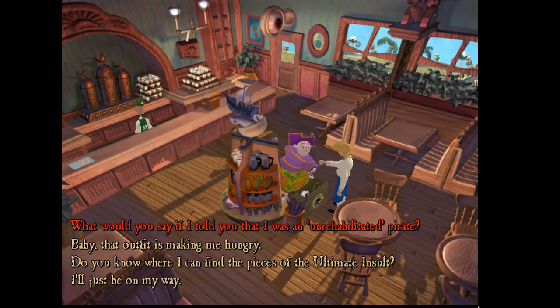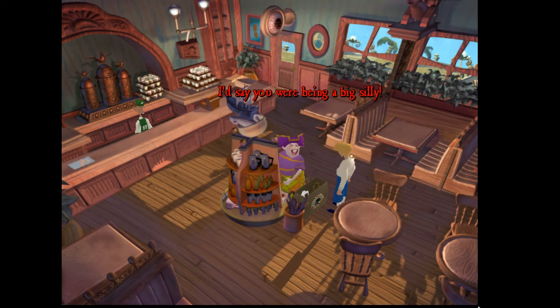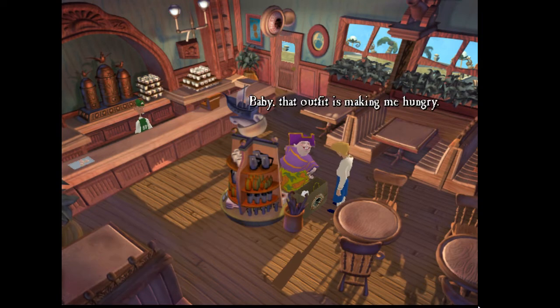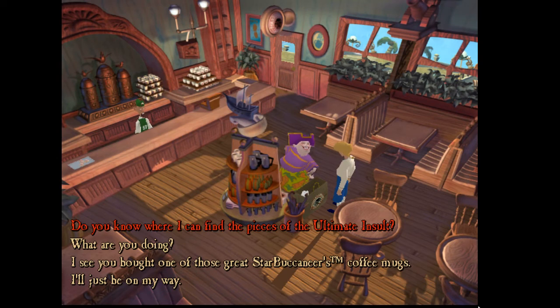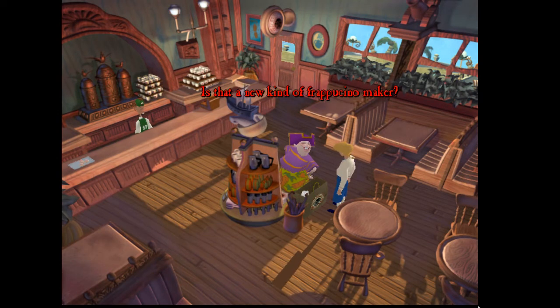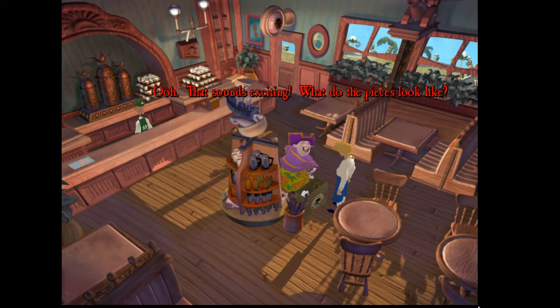What would you say if I told you that I was an unrehabilitated pirate? I'd say you are being a big silly. Well, I'm not. But that outfit is making me hungry. Don't get fresh, local boy. Do you know where I can find the pieces of the ultimate insult? Is that a new kind of frappuccino maker? No — it's a malevolent voodoo talisman of gut-wrenching power. I'm trying to stop an undead evil pirate from assembling it. Oh, that sounds exciting!